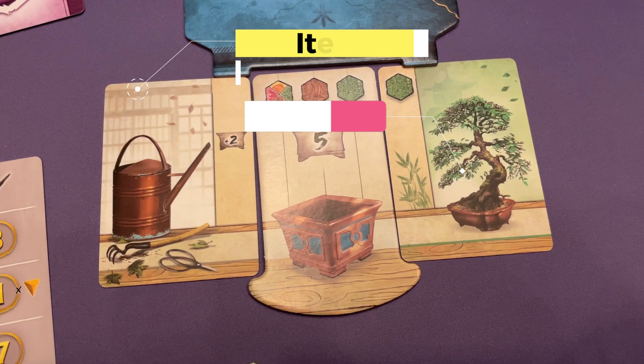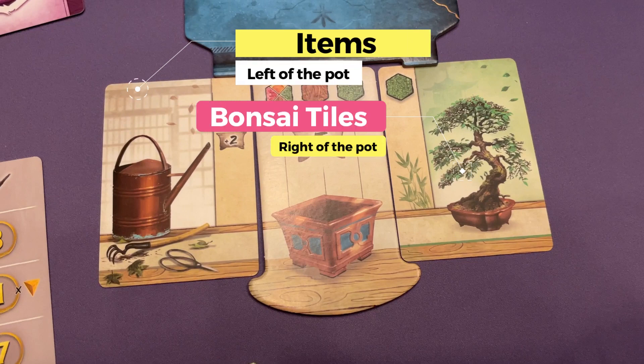When the last card from the deck is revealed, the game end is triggered and each tile on your bonsai is worth a certain number of points.